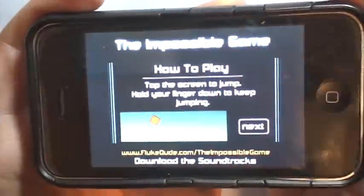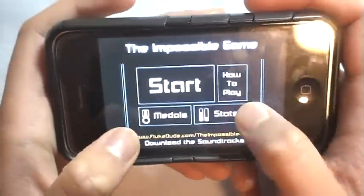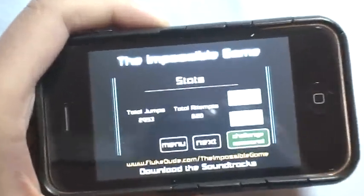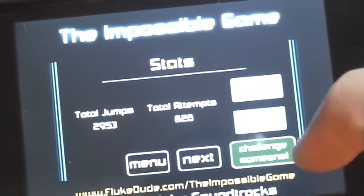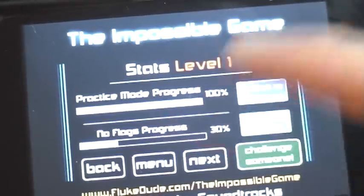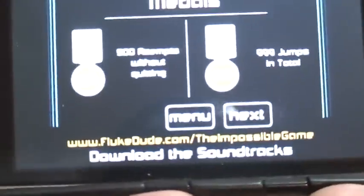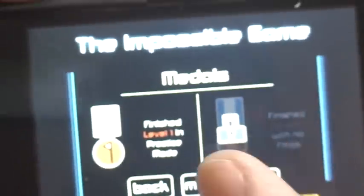So just right off the bat, I'm going to show you guys how to play this. It's a really simple concept. The stats section tells you how many times you've played the game, how many jumps you've made, and right here you can submit to Facebook or Twitter, challenge someone, or go to the next levels. Medals — right here — 99 jumps, 500 attempts and stuff like that. It says finish level one, practice, not finishing with no flags.